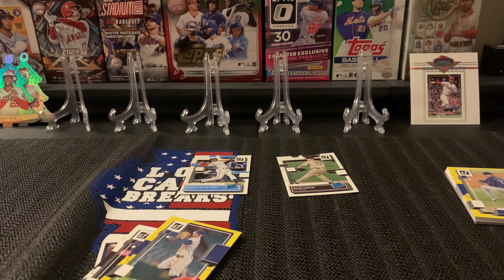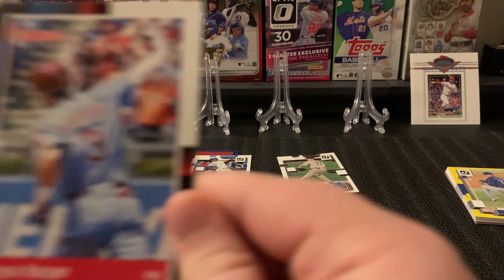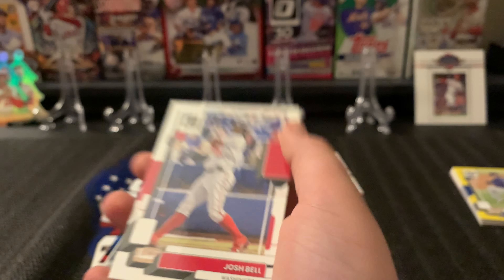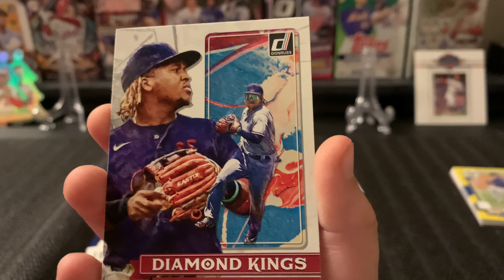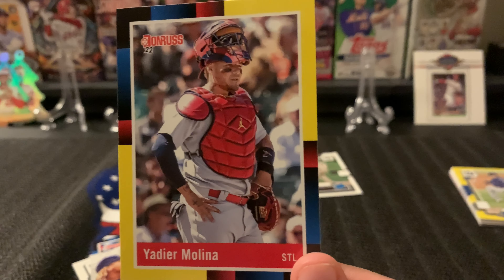Next pack. We got the Frank Thomas, Bryce Harper, Jose Ramirez, and his last card is a yellow Julio Rodriguez.